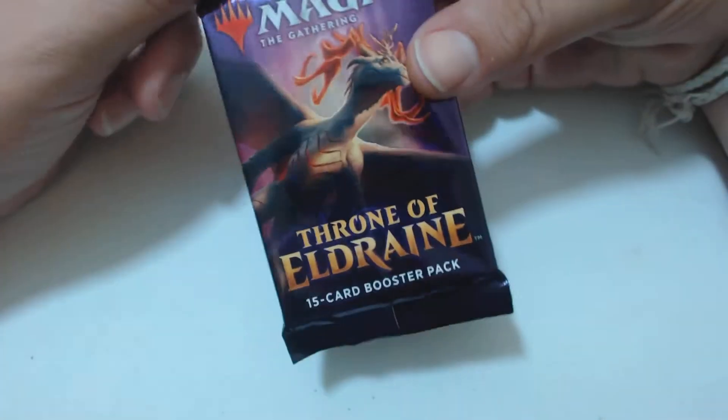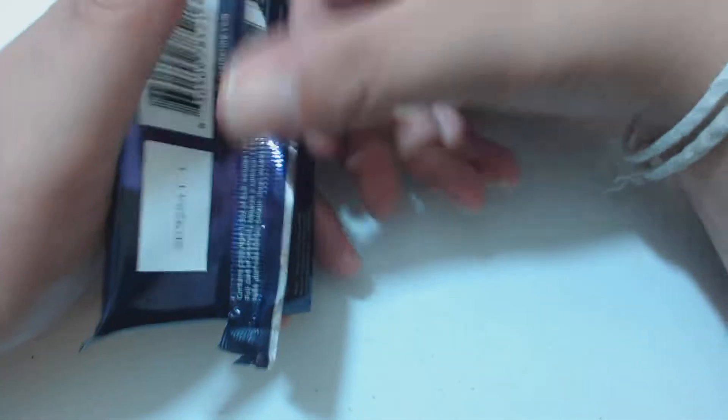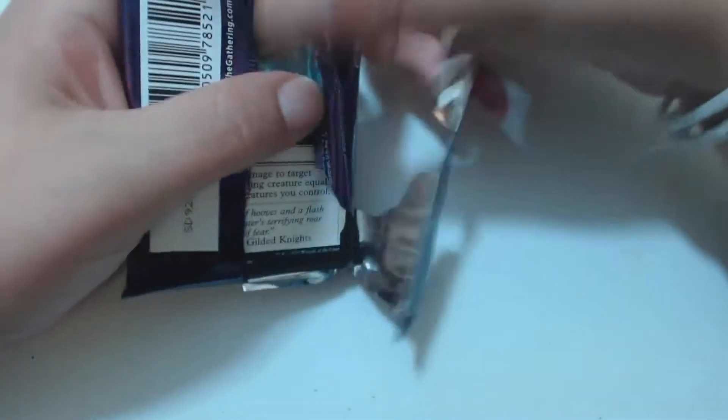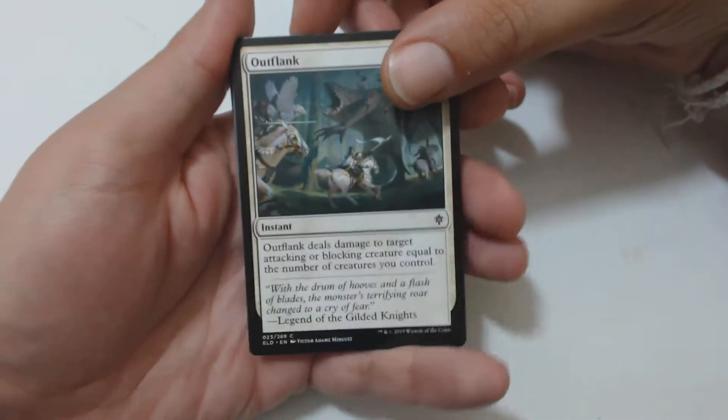What's up guys, Jay Little here from Old Pack Crackers. We got some Throne of Eldraine here — we got a Durgan on the front. We're gonna crack open the Durgan and hopefully find some good cards. We got Outflank — I'm gonna go through the comments real quick, so pause to read about those if you want.